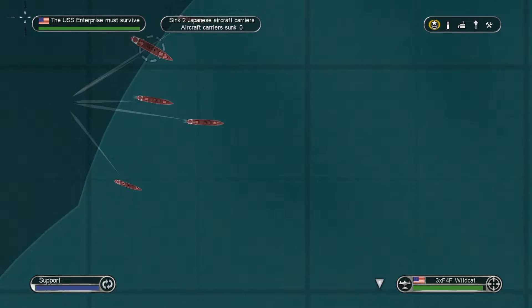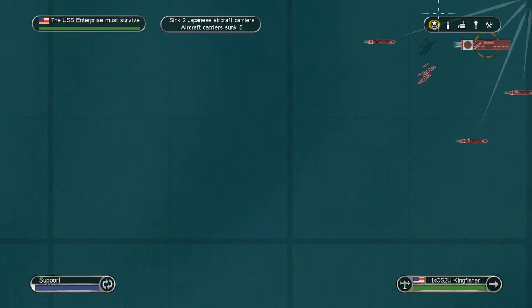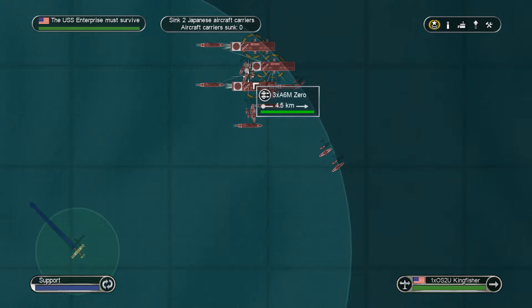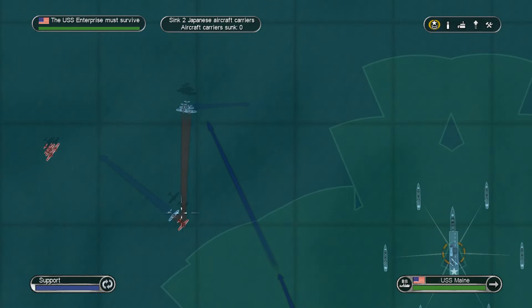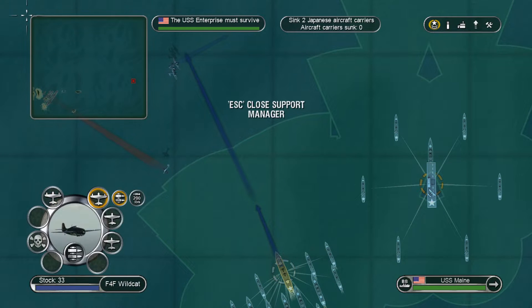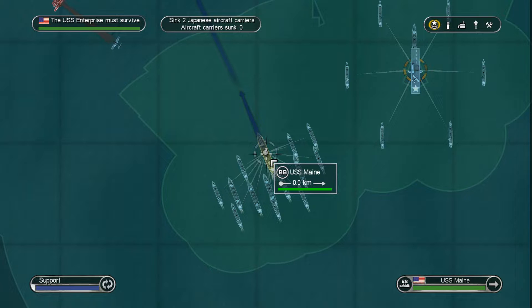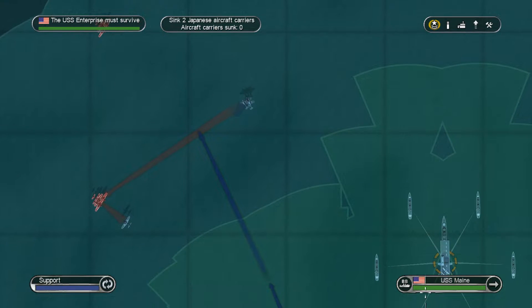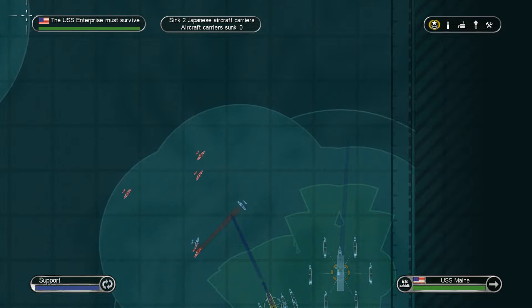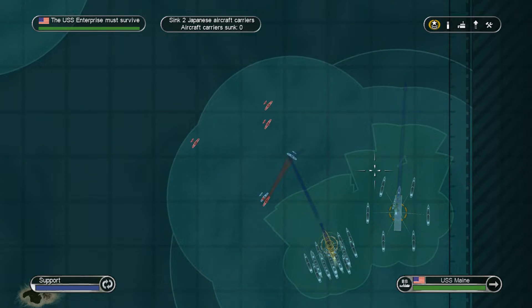Once these guys land we're going to launch a huge wave attack on the Hiei. Look at all those ships over there. We don't have a lot of TBF Avengers, so we've got to use them wisely. I don't know if the vanguard force is going to retreat once we take out the battleships — but who knows.